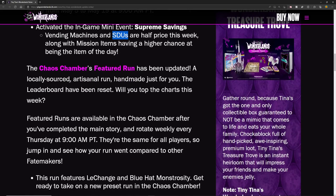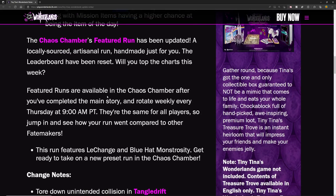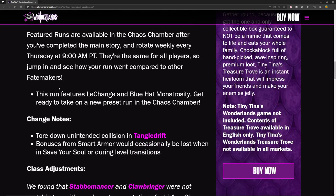The Chaos Chamber featured run has been updated — a locally sourced, artisanal run handmade just for you. The leaderboards have been reset. Featured runs are available in the Chaos Chamber after you complete the main story and rotate weekly every Thursday at 9 a.m. Pacific Time — the same for all players to compare how your run stacks up against other Fate Makers.